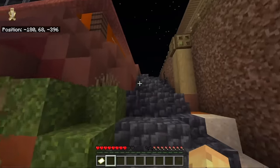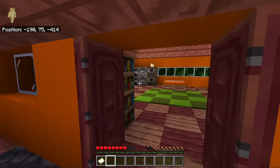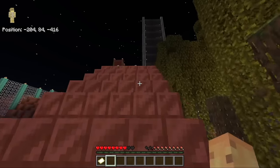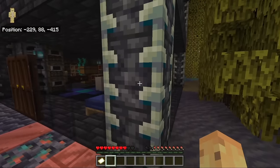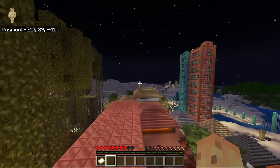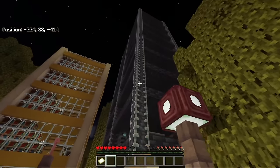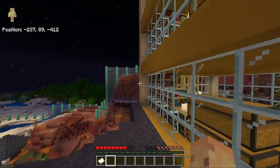It feels as though this is someone who started a long time ago and slowly tries to collect the blocks and features from a given update — something I can fully respect from this copper and mangrove house and copper staircase. Oh, is that reinforced deep slate? It's a half-creative, half-survival world. I think this is one of the weirdest things to do — to play survival Minecraft but then go into creative to give yourself unobtainable blocks and make a bedrock house. At that point, you might have more fun just playing full creative.